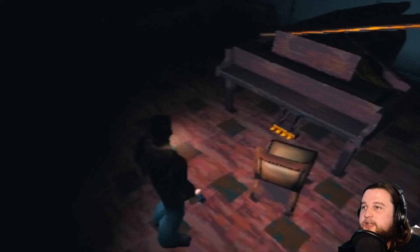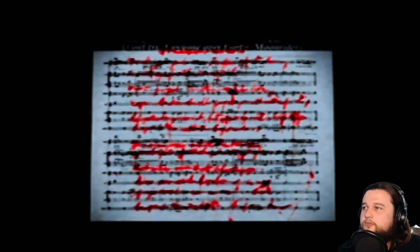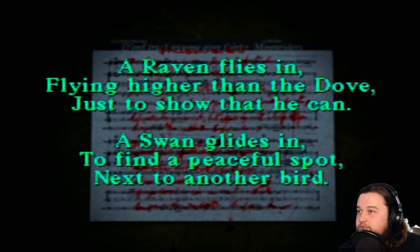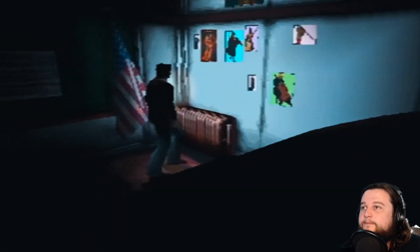Okay, music room — interesting angle. It won't open, odd, it doesn't look locked though. It's written in blood: 'A tale of birds without a voice. First flew the greedy pelicans, eager for the reward, white wings flailing. Then came a silent dove, flying beyond the pelican as far as he could. A raven flies in, flying higher than the dove just to show that he can. A swan glides in to find a peaceful spot next to another bird. Finally out comes a crow, coming quickly to a stop, yawning and then napping. Who will show the way? Who will be the key? Who will lead to the silver reward?' This is something about birds.